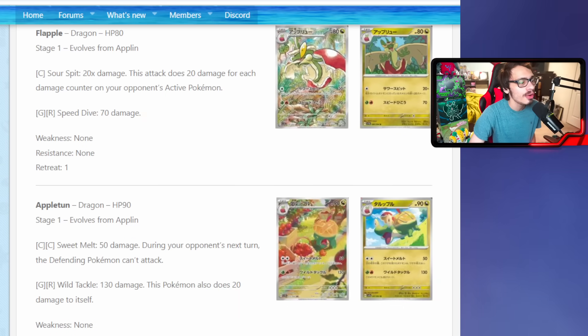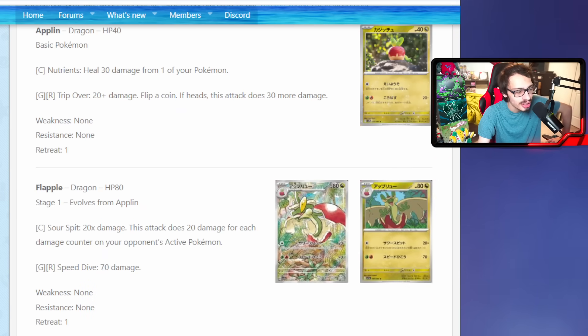The new Appleton has two attacks: Sweet Melt for two colorless energy does 50 damage and the defending Pokemon cannot attack during your opponent's next turn, and Wild Tackle does 130 with 20 recoil. Sweet Melt is the main attack - 50 damage isn't a lot, but forcing the opponent's active Pokemon to not attack could be decent combined with Unfair Stamp or Iono to shrink their hand so they can't find Switch. I don't think Flapple or Appleton is very good overall though - Flapple is a bit more decent, but Appleton probably won't see much play.